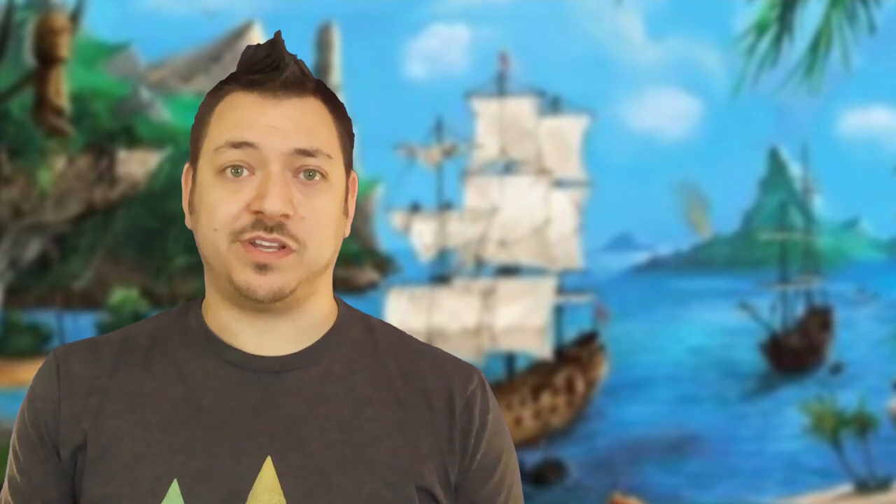Deal 1 objective card to each player — this is a secret card only that player can see during the game. The top part of the card shows the specific conditions that will trigger the end of the game. The bottom half shows additional victory point criteria. When the game ends, all victory point criteria are scored for all players regardless of whose condition was triggered. Descriptions of each card are in the rulebook's back page — identify your card, then pass it to the next player so everyone knows what theirs means.